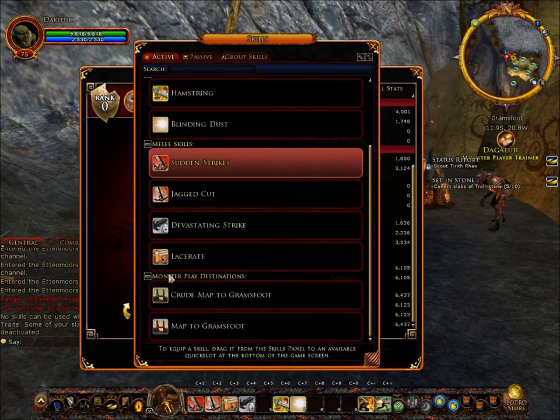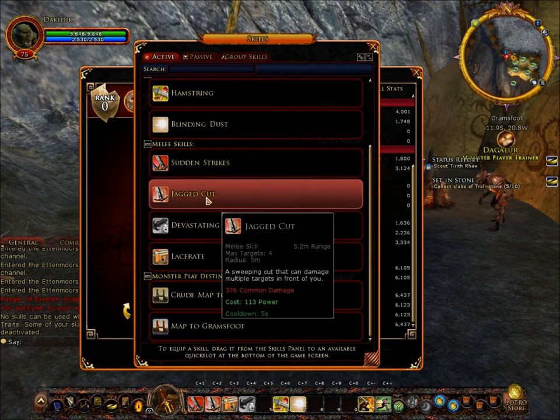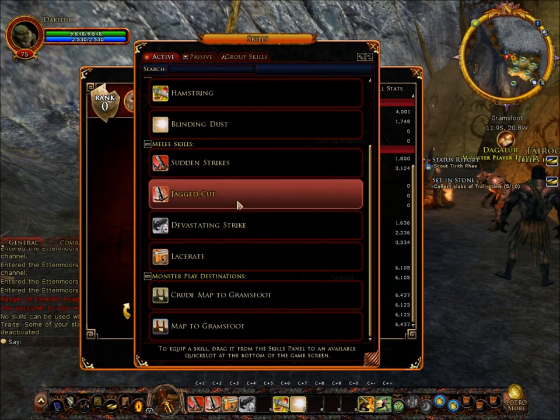His main awesome skills are melee. Sudden strikes is two fast attacks on your opponent: the first attack does approximately 325 common damage, the next attack does 244 common damage, cost 62, and there's no cooldown. Jagged cut does 376 common damage, cost 113 power, cooldown of five seconds. This is also a radius skill with a maximum target of four, so it'll swipe and cut everyone in front of you, up to four people.